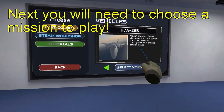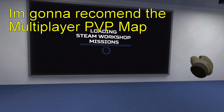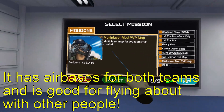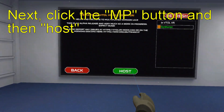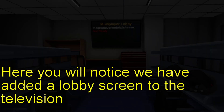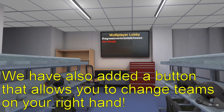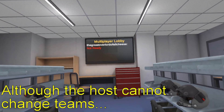Next, choose a mission to play. Quite a few work very well; others not so much. I recommend the multiplayer PvP map — link in the description. It has air bases for red and blue teams and is great for flying around with other people. Click the MP button and then Host. This opens a server others can join. Pick your loadout and move to the helmet room, where a lobby screen has been added to the television. There's also a button on your right hand to change teams, although the host cannot change teams.